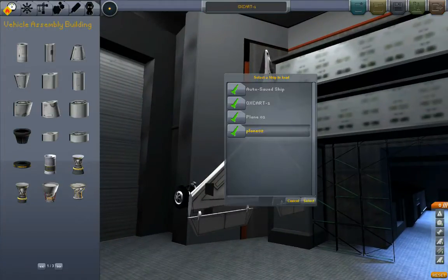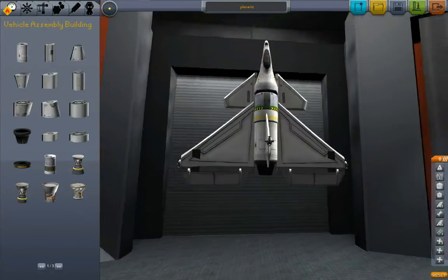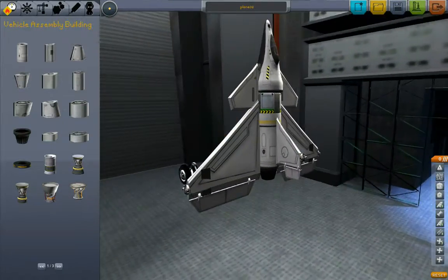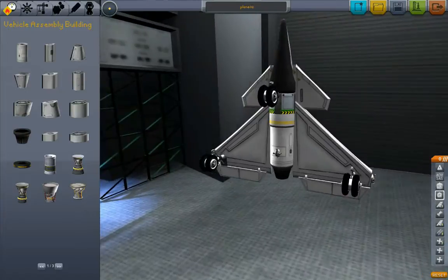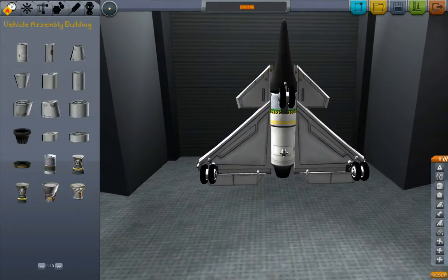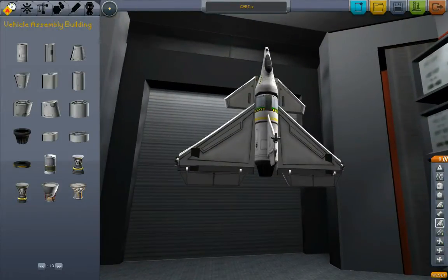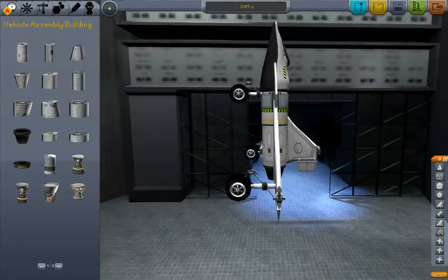Now loading Plane 2. I'm going to select this one. Plane 2 — you can see it's a slightly shorter, stubbier design. Plane 2 is definitely an aerial transport — dash 2. It's actually a CART. Dash 2 is the CART. Save that. Alright, CART-2. Now that we've tested it, it is controllable, it is landable.